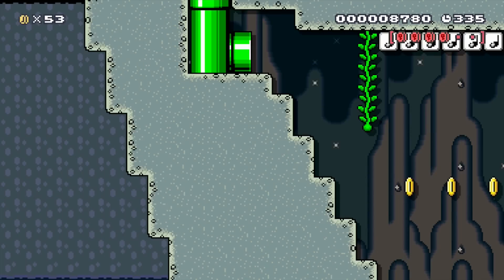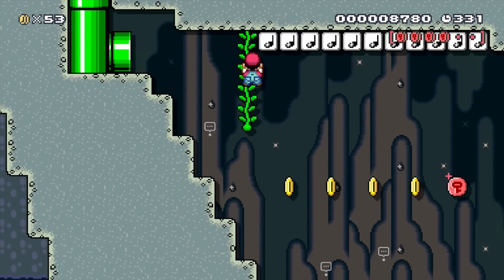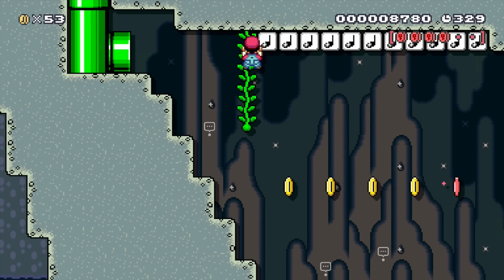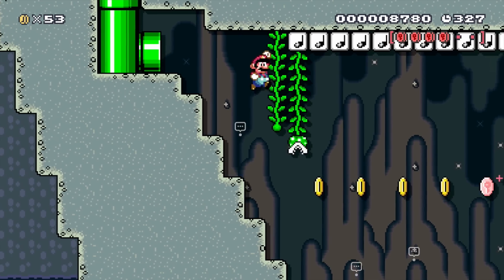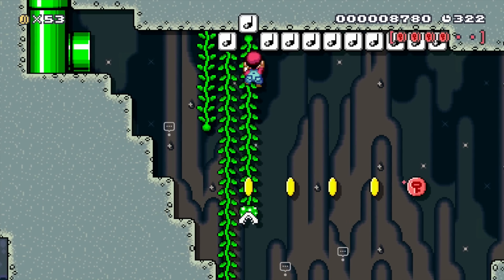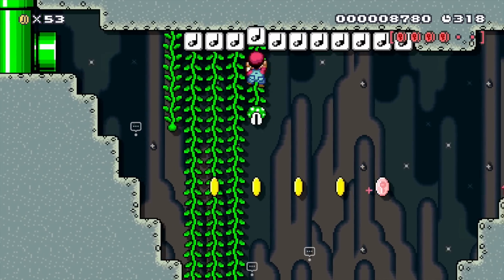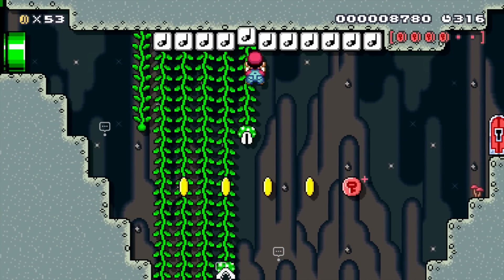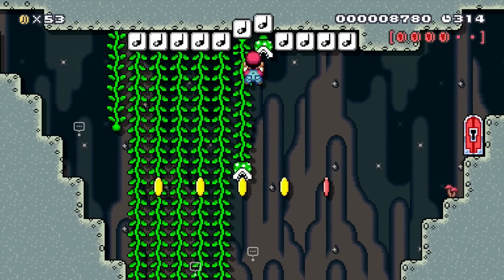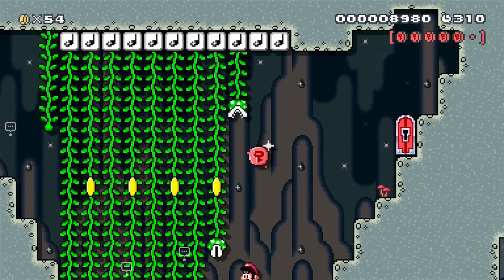Let's go see what's down here. This part's a little tricky — you need to activate the vines from below. Once you've gotten to a certain height, you can just go horizontally.